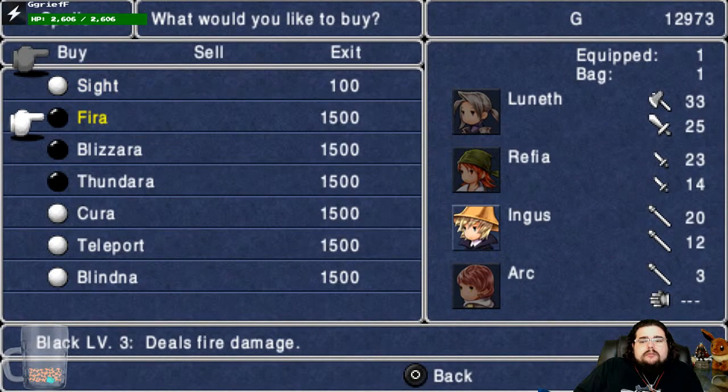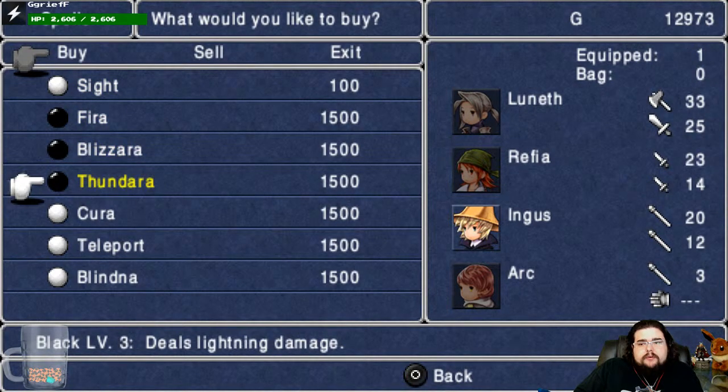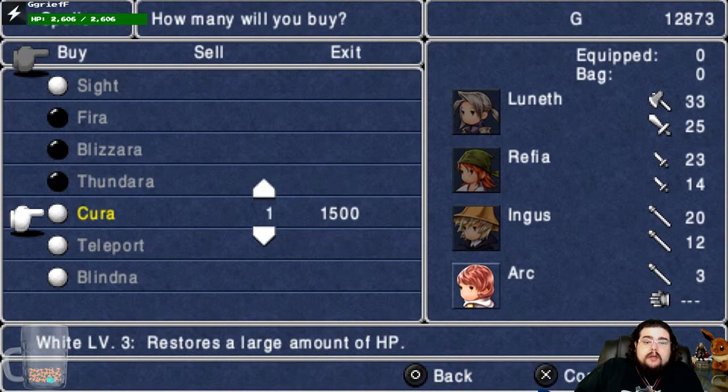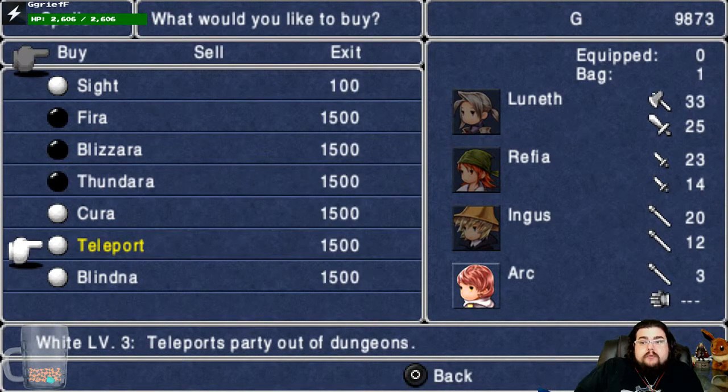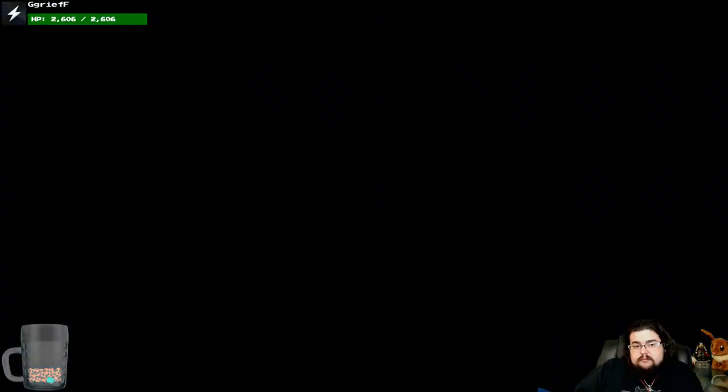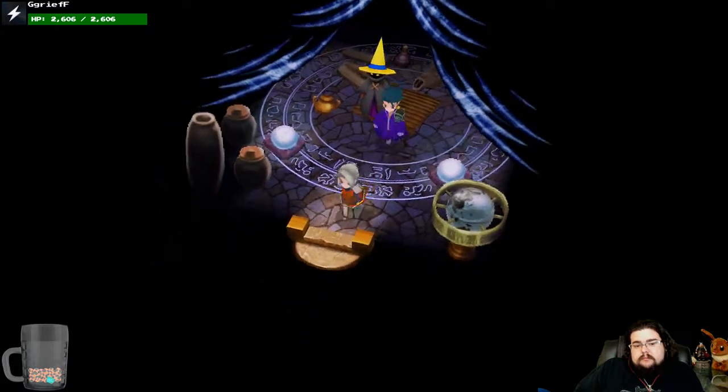Alright, okay, so — equipped, equipped, equipped. We don't have Sight yet. Displays a detailed map? Kyra — buy that. Teleport — buy that. Blind — buy that. Peace!